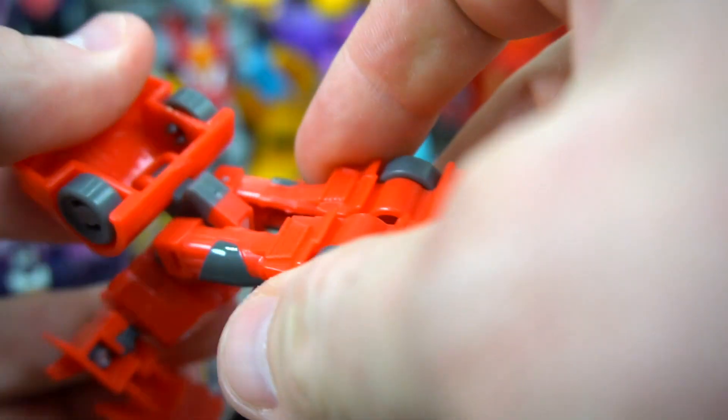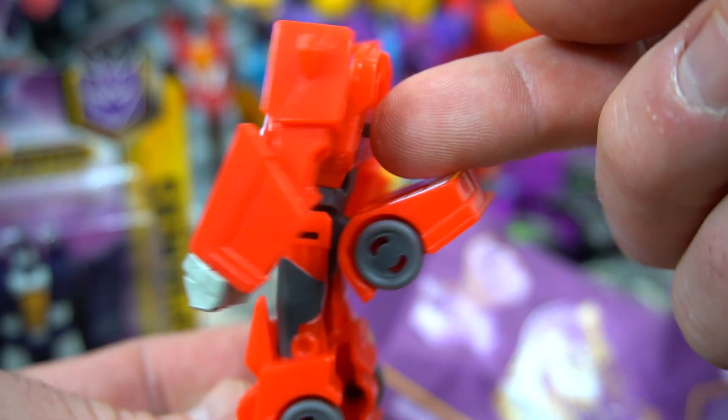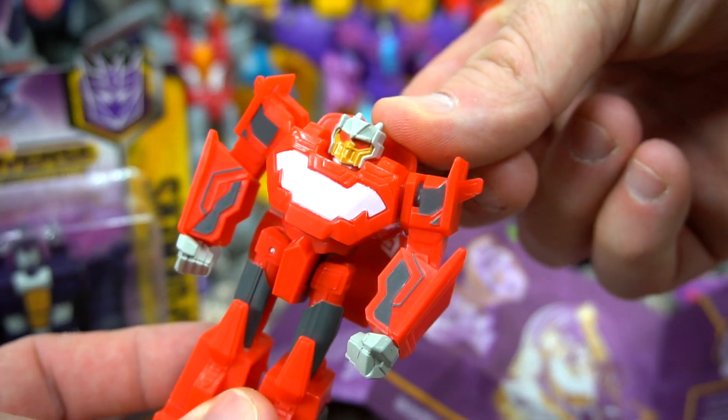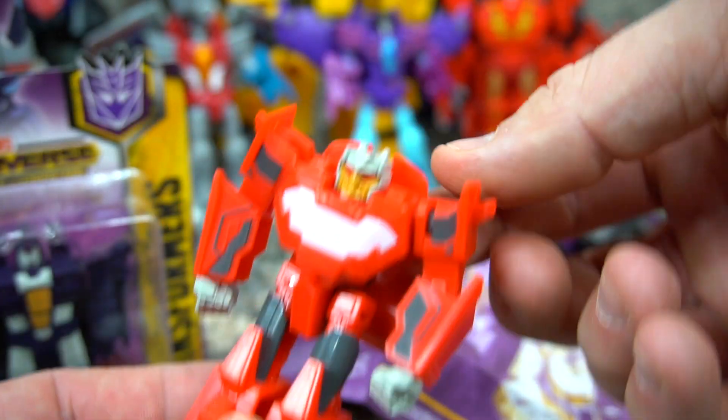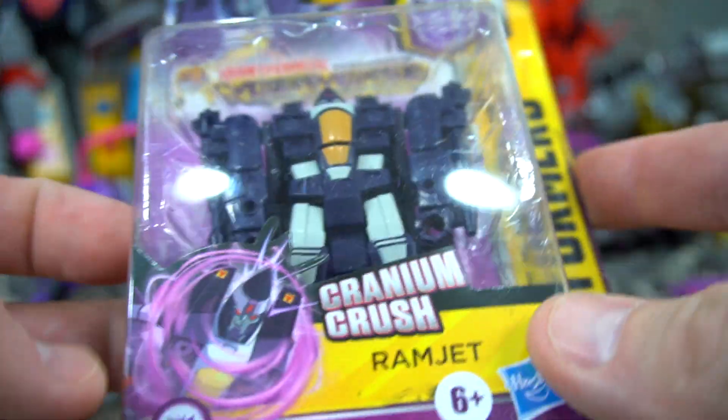You just rotate him this way, this folds up on his back, and boom — when he's transformed into bot mode you can reach around here and still give him an uppercut while he's standing up. That is Dead End! Now we'll move on to Ramjet.